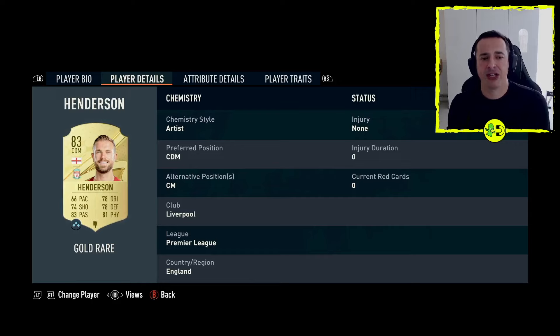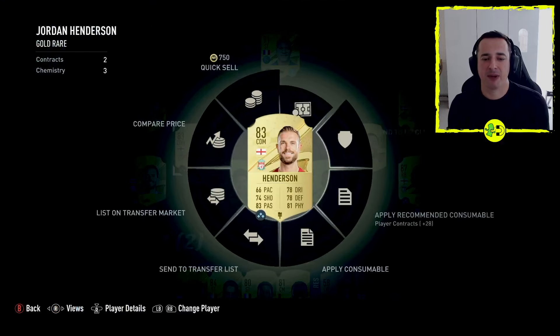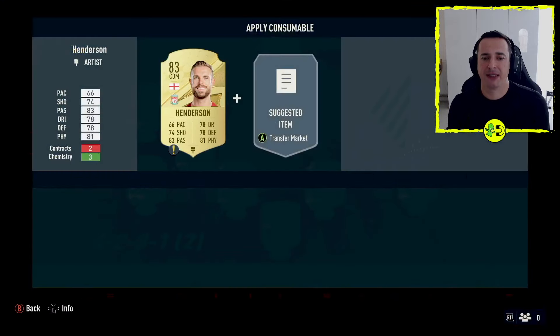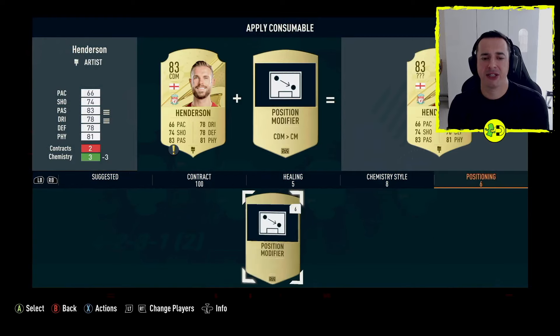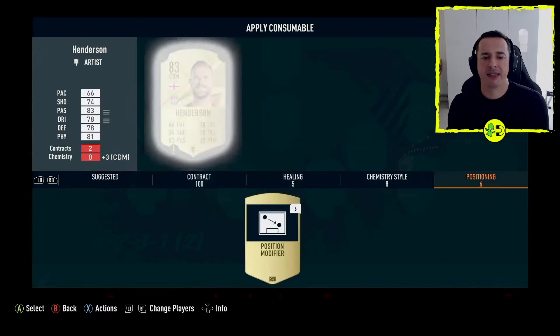So if I want to change him back — I've just used two cards showing you — we'll go back and switch him back to what he was before. We'll apply a consumable and say we made a mistake: go to positioning, position him back to CM, and away you go.